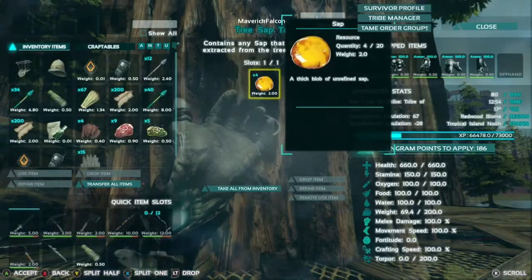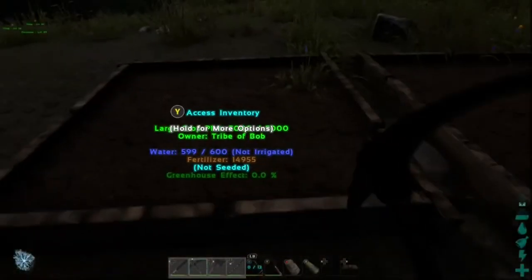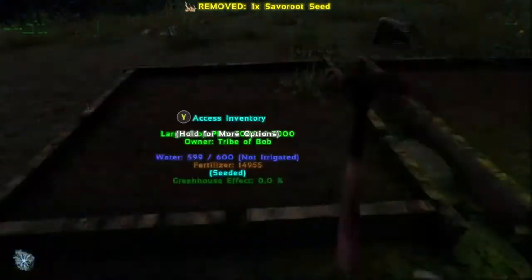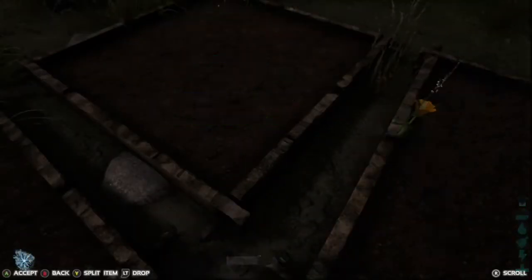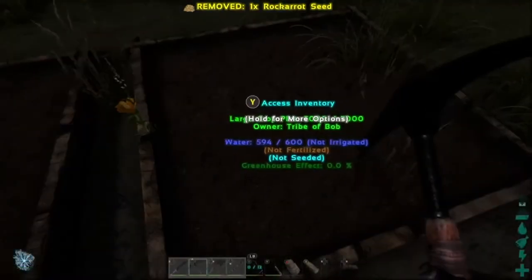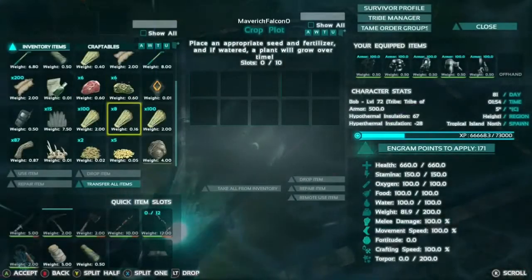Moving on, I'm going to be showing you how to get the vegetables for the sweet vegetable cake. All you have to do is put your seeds in your crop pots, make sure you put fertilizer in there as well, mix with some water, and you just wait a little while.